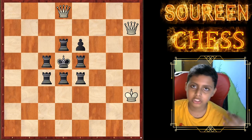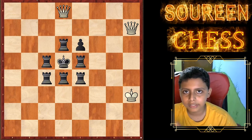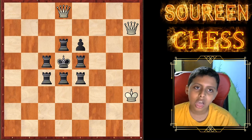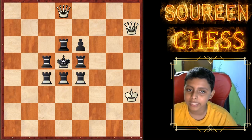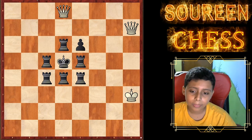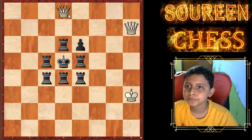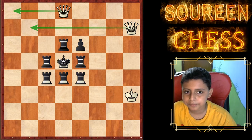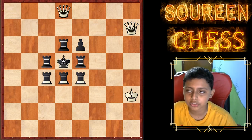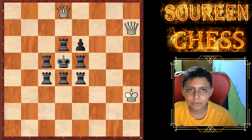The two main strategies are perpetual check and pin. We are going to give checks until we win this game. The most common moves you might be thinking of are queen a8 and queen b7 check. So, how can we find which is the best move? We are starting now.